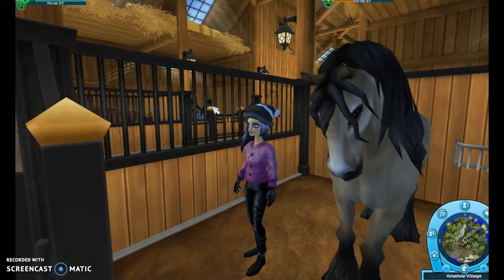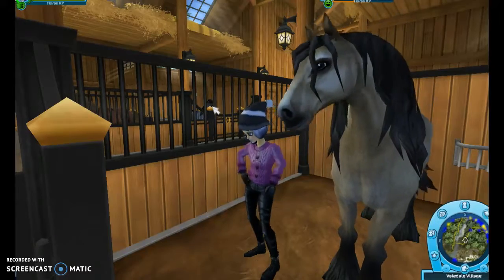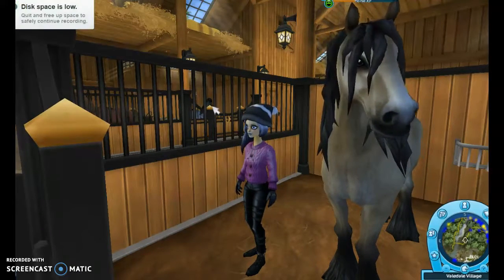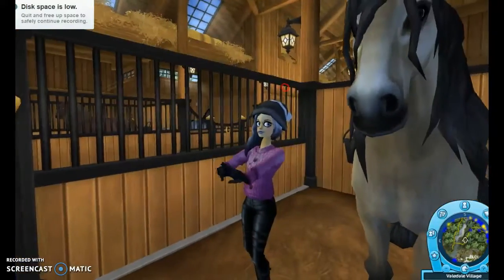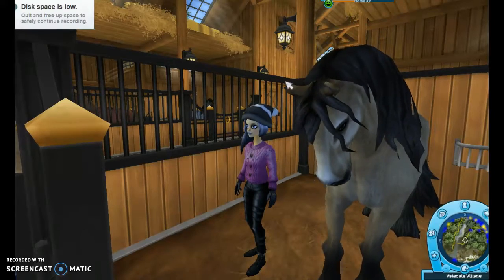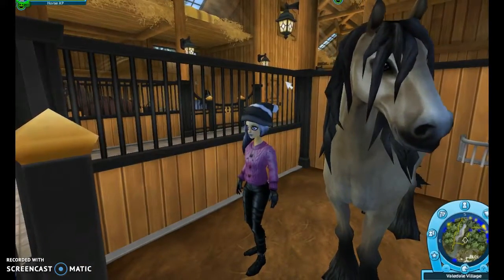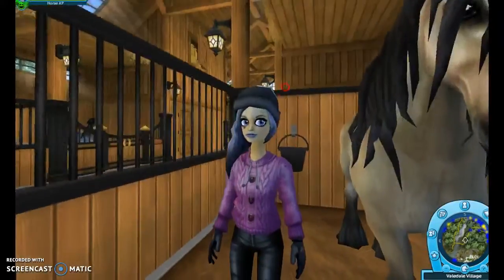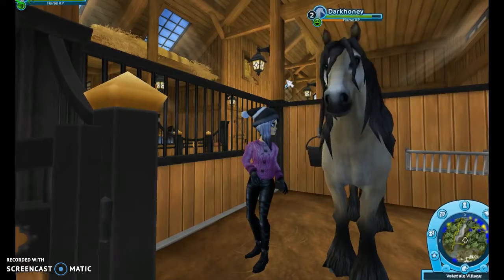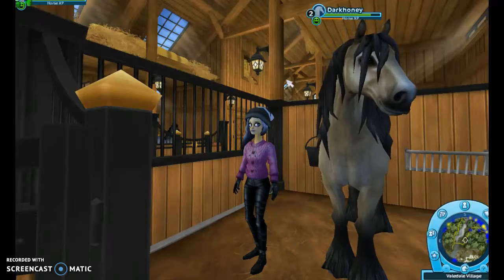This next horse's Star Stable name is Dark Honey, but I call her Norther, as she is a north-suited horse — the Kofi breed comes from up north, so I call her Norther. This horse is a Tinker horse; that's her breed, and she has got big feathered legs. She is not that old. She is in a row with a lot of horses, but because she kind of sits alone and is not as sociable as some of the other horses, we didn't really put her next to many others.